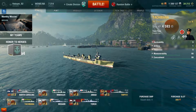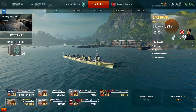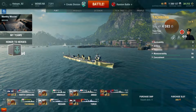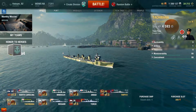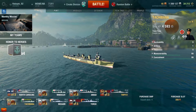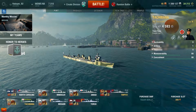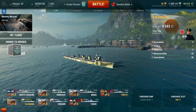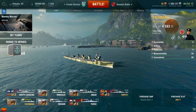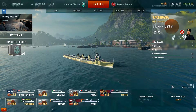Today we will be taking out the Tachibana — I'm probably not saying that right. It is a prize ship that you can win by doing, I believe, the Cajun Hunter. I might be wrong. It is a Japanese Tier 2 Destroyer, which is very unusual for a Japanese Destroyer. Let's go over the stats.